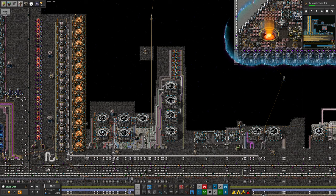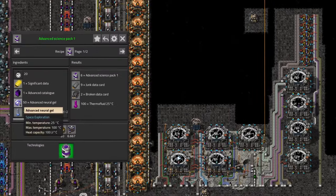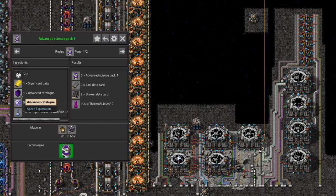Tristan was taking a look at that in the last video. He started off by looking at how do you make an advanced science pack — you need all those things. The advanced neural gel is fine, we've already got that for the deep space science and it's even over in the science park. Significant data is already over in the science park. Supercool thermofluid — exactly the same. This is just setting up another typical Space Exploration science pack.